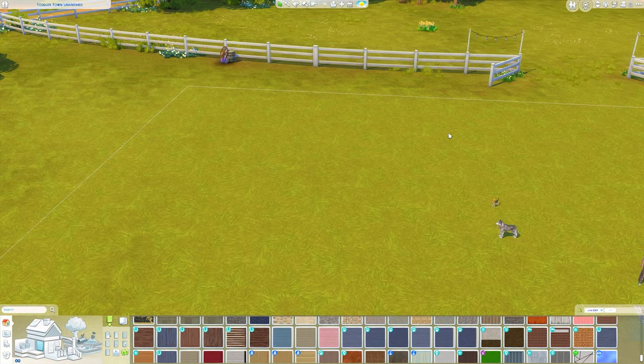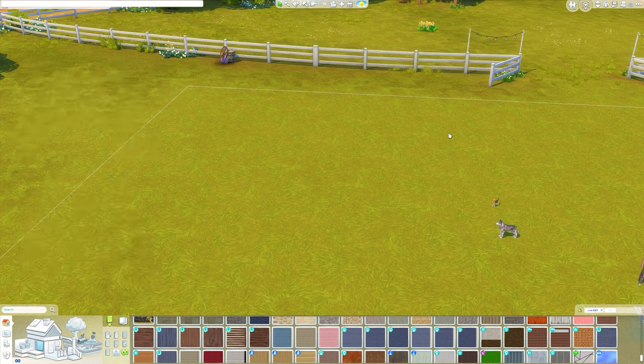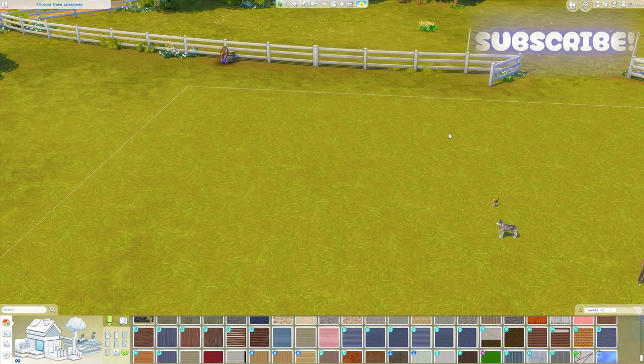Before we get into the tutorial, you want to make sure you have a couple of cheats on. The cheats we need are bb.moveobjects on, bb.showliveeditobjects, and bb.showhiddenobjects. If you don't know how to get the cheat bar up, press Control, Shift, and C on PC and this white bar will pop up in the top left. On console, press all four shoulder buttons — the back four buttons on the controller. Type in each cheat and press Enter after each one. To close the cheat bar, press the same buttons again.